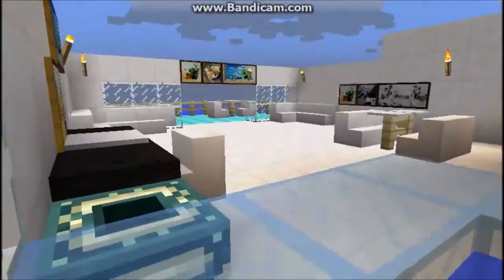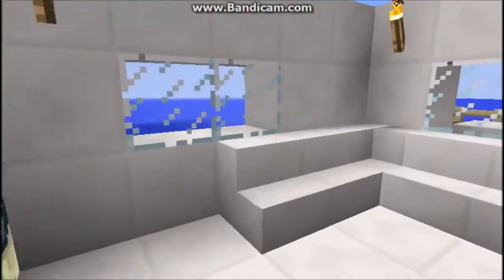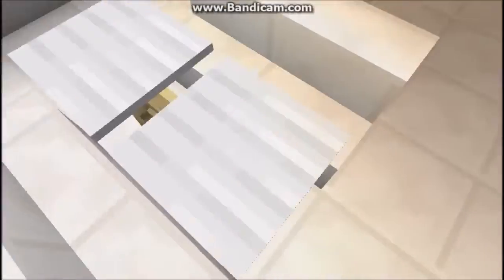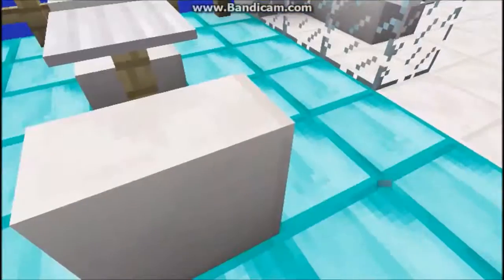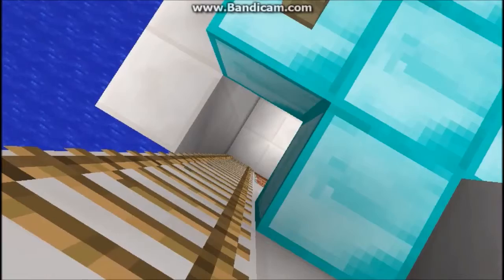Here is my laptop with a pressure plate and a painting. Here is my corner sofa, and here are the two tables and two sofas. And then here is the huge balcony with a sofa, tables, and chairs. Here is the ladder to the dock.